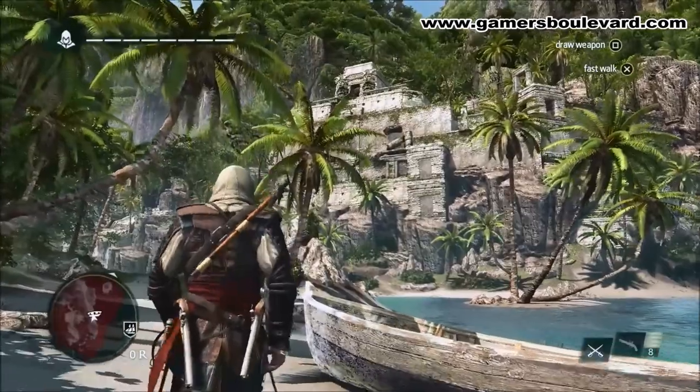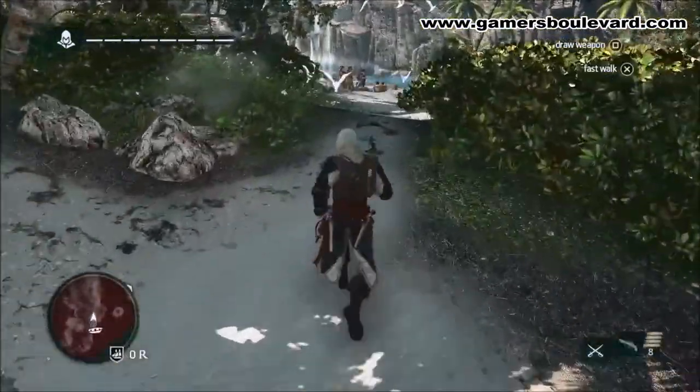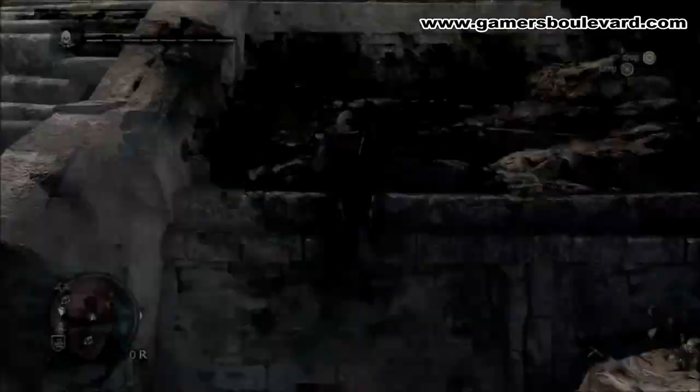As we get going, we're going to see that there are a lot of guards in our way. We can choose to go in guns blazing and fight, but instead we're going to try to get there as fast as we can. Using Edward's navigation ability, we can scale this temple without a problem.